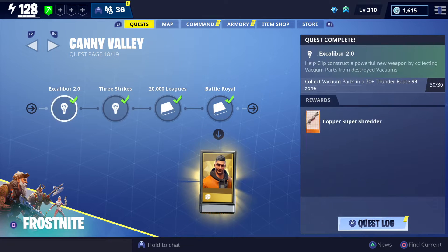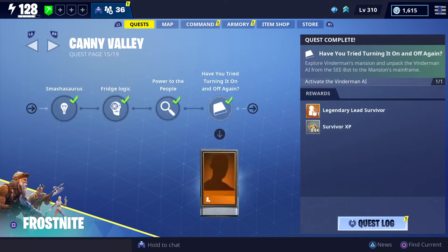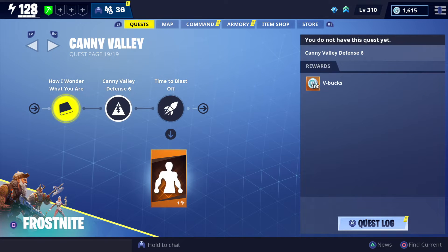The second way is doing your Storm Shields. The last one gives you 150 V-Bucks.